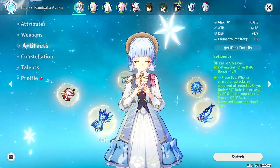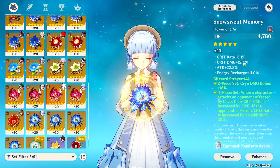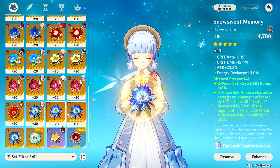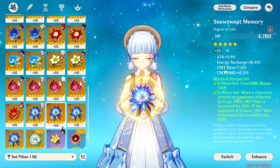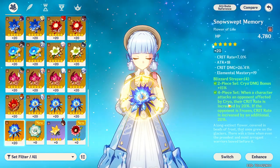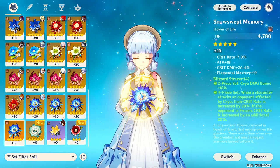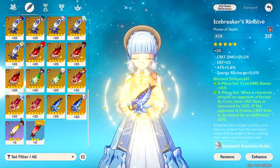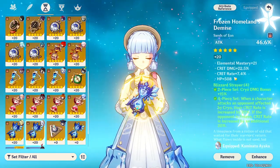We are running a cryo damage bonus goblet and four-piece Blizzard Strayer. This piece right here is actually my best piece because of the amount of attack percent I get, even though the crit value is low. I'm running this piece compared to others because there's more attack and more damage output. If I really want to focus on single targets I'd run my best crit value piece. The only piece I really need to upgrade is this one, but I'm sticking with this one because I don't need the crit rate and this one has attack percent.